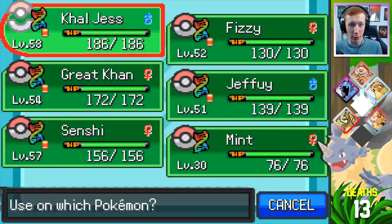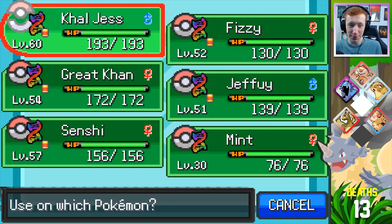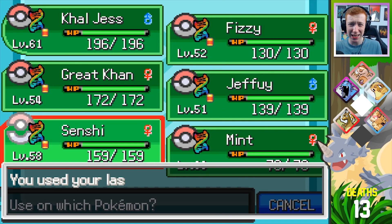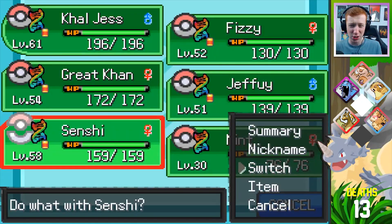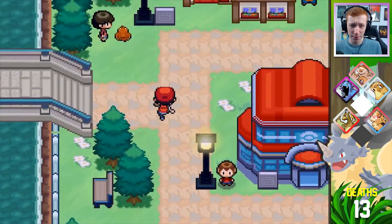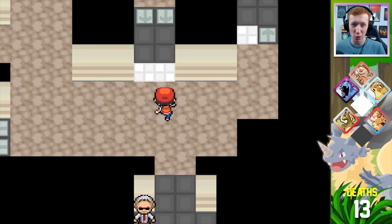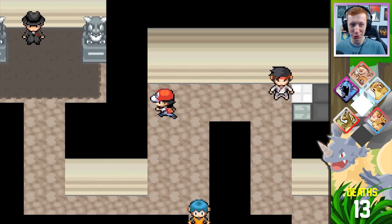Rare candies — what am I thinking here? Gonna give two to Caljester to bring him up to 60. I misclicked — he's level 61! Give one to Senshi — I messed that up super hard. I'm dumb. Well, let's see if we can maybe do a sweep. I'm scared of Giovanni's team, so I want to try a Swords Dance sweep. And if we can do that, that'd be fantastic. If not, we could be in a bit of trouble.